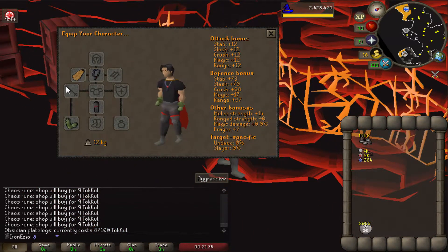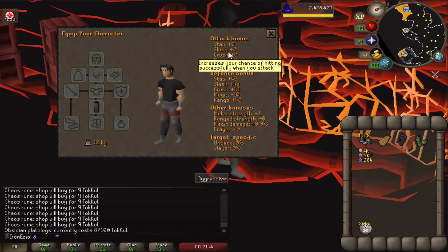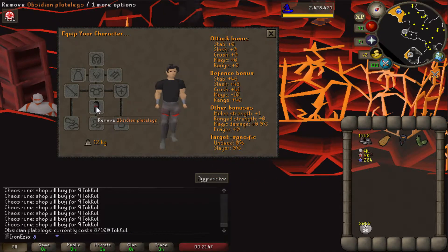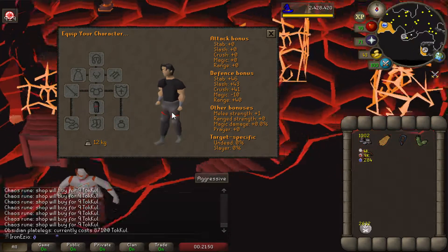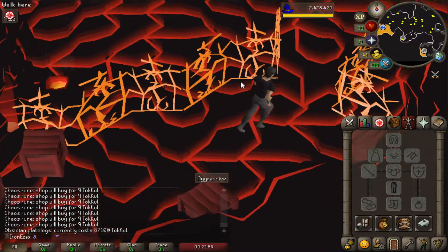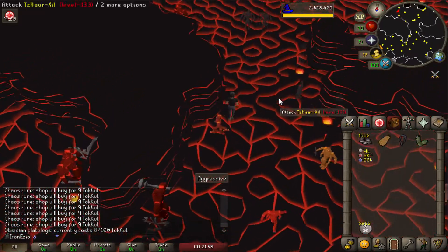It should give me some bonuses now. It's a little less defense bonus than the Rune Plate Legs, but it gives one melee strength. I'm not sure if it's worth it, but we're going to rock these until we get at least the Dragon Plate Legs. They give that melee strength plus one, which can be helpful. We're going to do a really long Slayer grind, so why not get the best gear I can have for now.